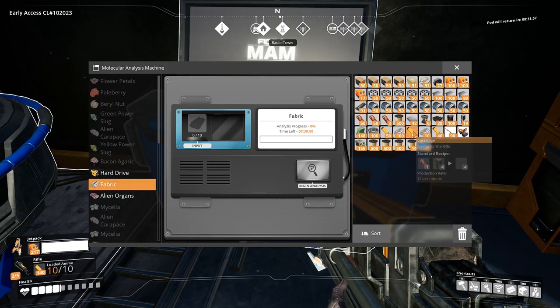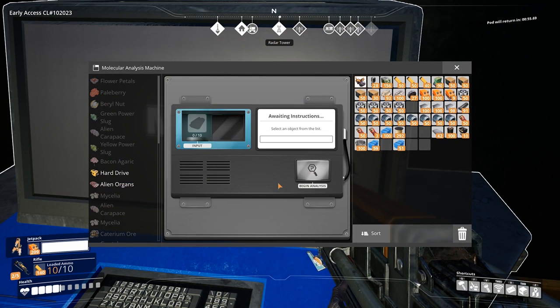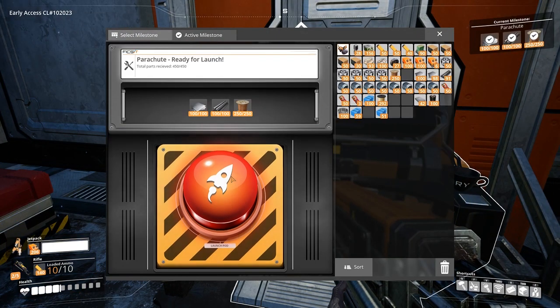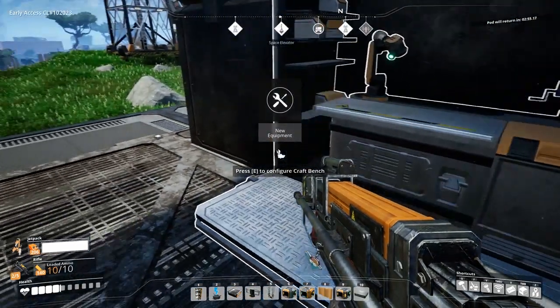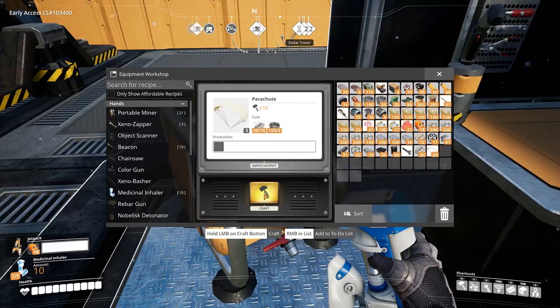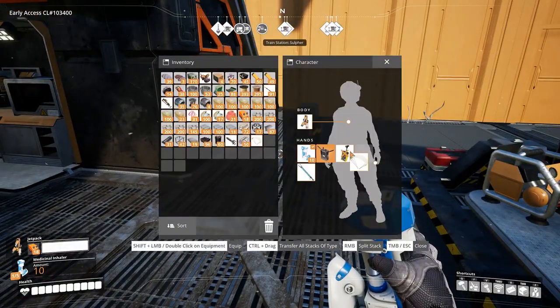10 fabric are needed for research in the MAM scanner and will unlock the parachute milestone in Tier 2. This fabric is suitable for the creation of parachutes. The derived blueprint is now accessible in Hub Tier 2. 10 fabric and 5 cables will craft 5 parachutes. When falling from a height, use the parachute and drift slowly towards safety if you have it equipped.